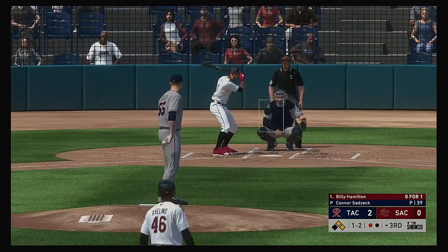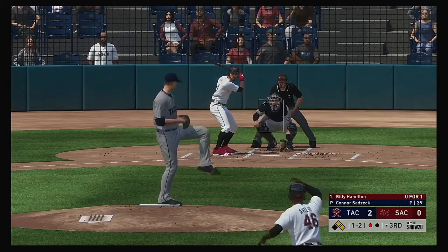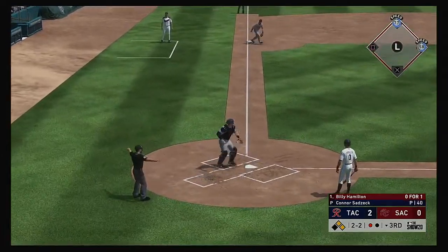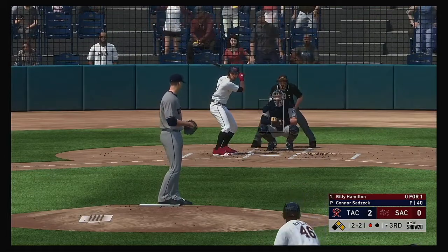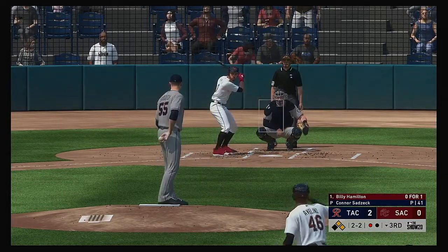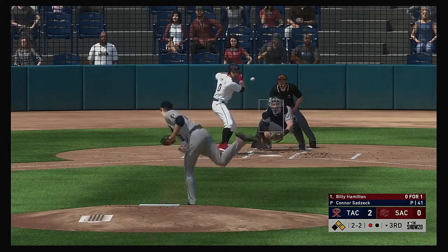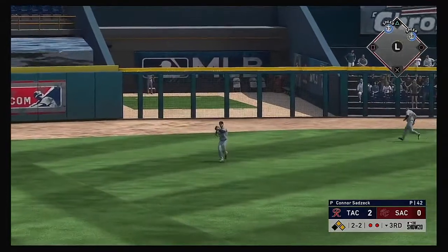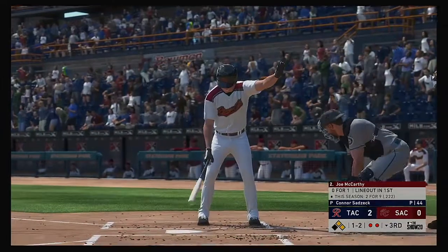Digging in, the switch hitter Billy Hamilton — he's 0-1 after grounding out in his only trip so far. Yeah, this guy's got burner wheels down the first baseline. He has to put it on the ground — that's part of what makes him successful. The 2-2 — fouled away. Swung on and lifted in the air to left center. Zamorelli will range to his left and tracks it down for the second out of the inning.